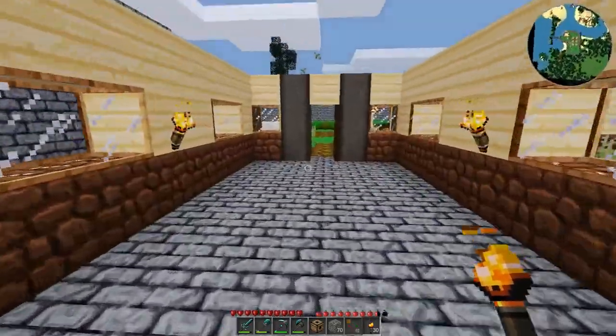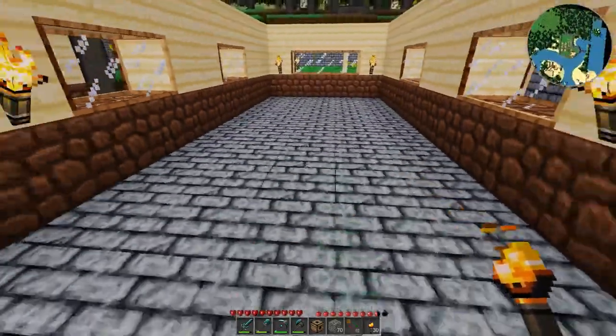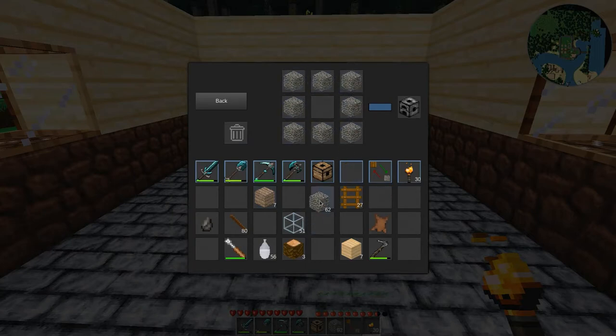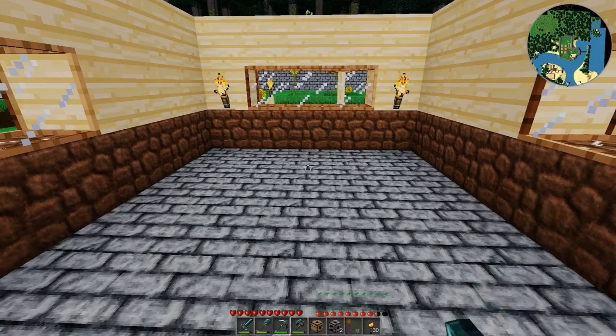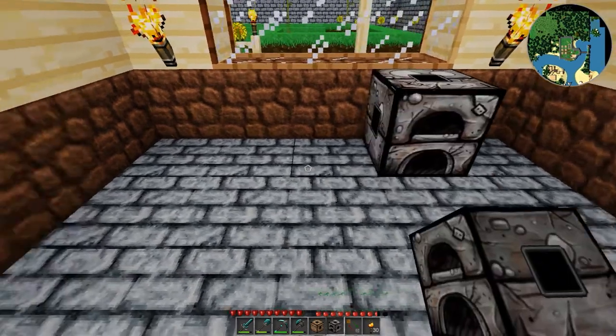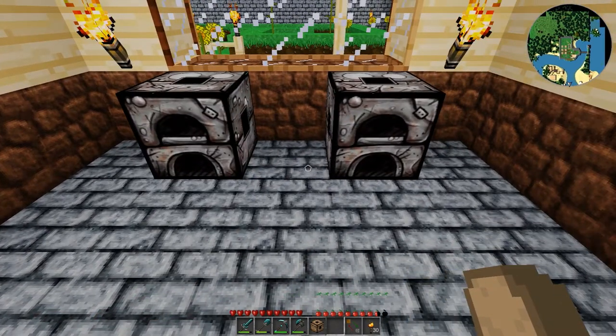So my thinking is — I was going to make this maybe like an inn or something, but I think I've changed my mind. I want to make it more of like a tavern, restaurant kind of thing. We're going to throw two furnaces here for cooking food, obviously. And in the middle, we're going to put a chest for storing things like oil extracts to cook with and foods. Then we're going to put like a little counter slash table thing here, so you can come up and make your orders.